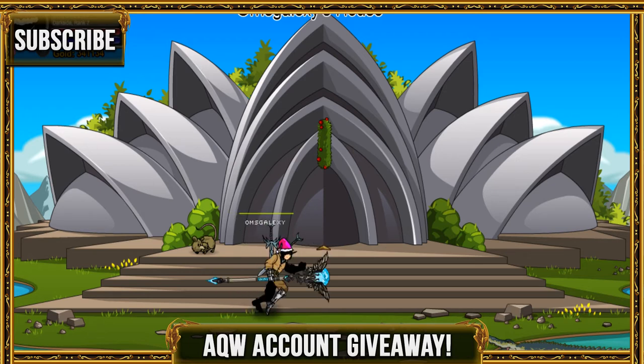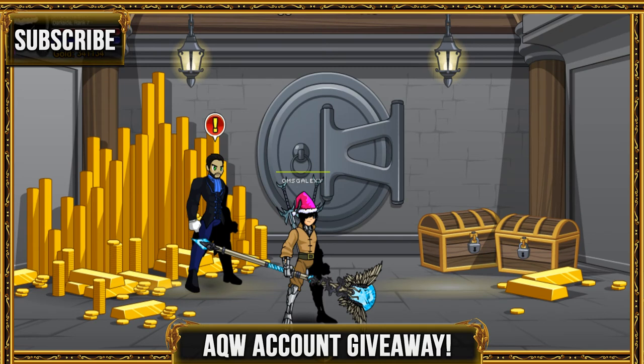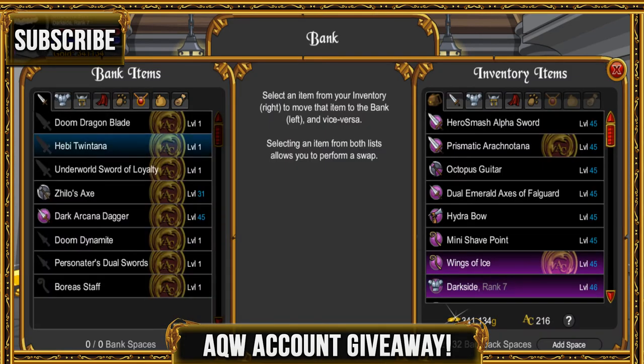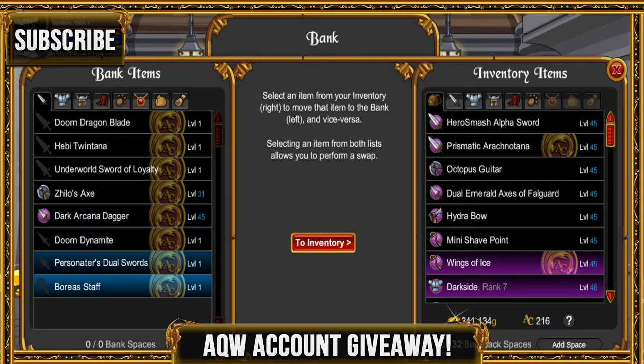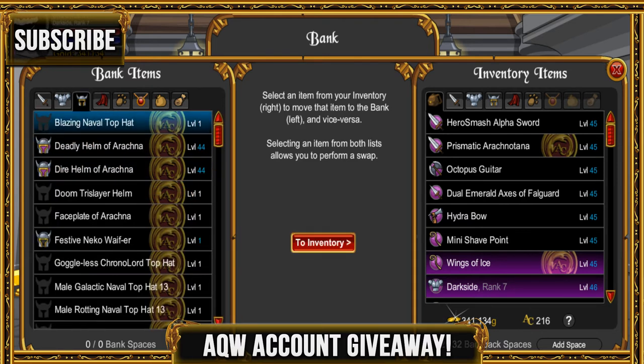Alright, I'll go to the bank and we'll be right back. Alright guys, welcome back — we're in the bank now. Let's go ahead and check what he has in his bank. He has a lot of stuff, including some non-enchanted things. He was a member once, so yeah, you should know that. He has all these cool things, the dynamite and stuff. He also has the Legendary Hero class, so you can get the Dark One as well. He also has Oracle, and all those top hats from that one event.